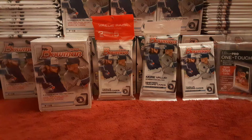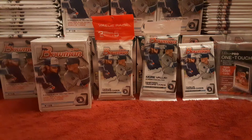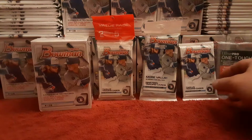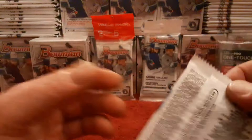Back at it again for some more Bowman 2020. Today we have a gravity feed pack, a fat pack, a value pack, and a blaster box. I'm going to go through these packs and start with the gravity pack, look through them, and see which packs yield better rookies, inserts, green parallel cards, whatever it's going to be. Without further ado, let's get into it. I've been trying to put a one-touch up here - hopefully we can pull something sweet. There are the odds for your gravity pack.